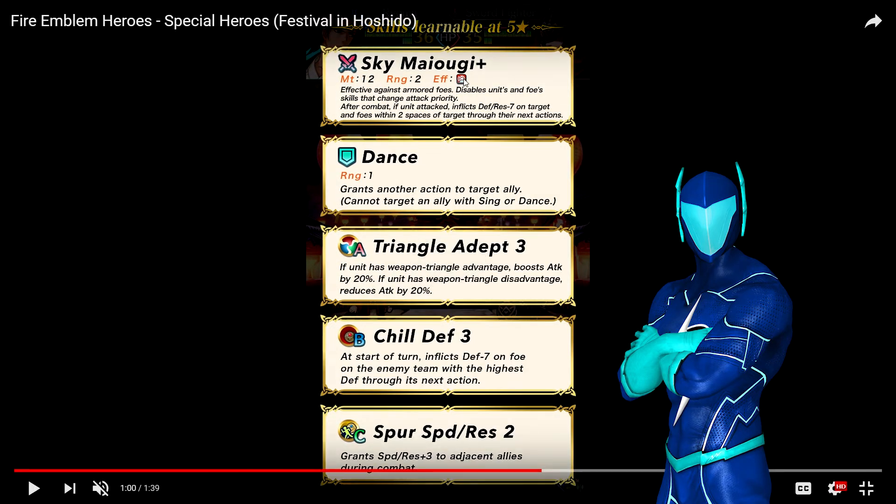He's got Sky Myoki, which is inheritable as well. This time it's effective against armored units and has Hardy Bearing with that same defense and res minus 7 debuff. He's also got Dance, Tri-Adept, and Chill Defense — which is awesome — and Spur Atk/Res too. I think this is the first time we have this kind of double spur. Due to his dancer class, he's going to have mediocre defensive stats and low resistance. Even though his weapon is effective against armored units, he's going to have trouble KOing most of them because most armored units have built-in distant counter weapons or run Distant Counter, and due to Ryoma's paper-thin defensive stats, he probably won't survive a lot of hits from armored units.